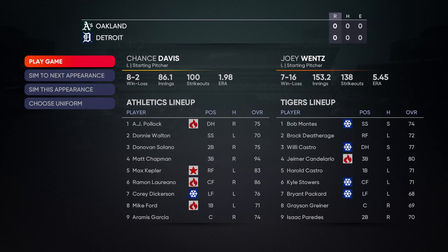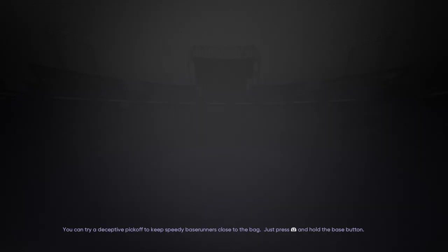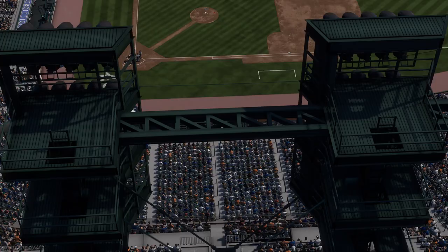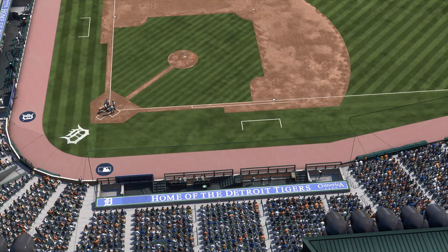Our lineup is on screen. Wentz is not having a good year — 7-16 with a 5.45 ERA. Let's go get our ninth win of the season. Once again, Aramis Garcia is catching us, so we only have a plus 5% control. We're 27 games over .500, looking for win number 88.